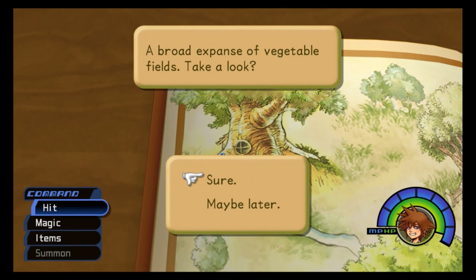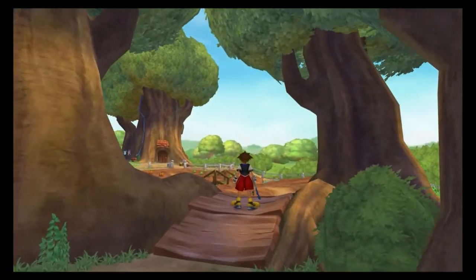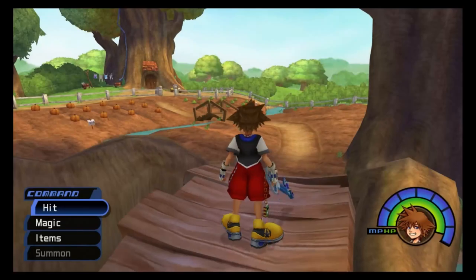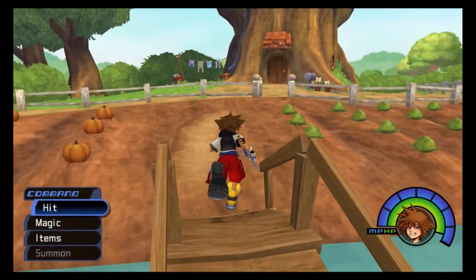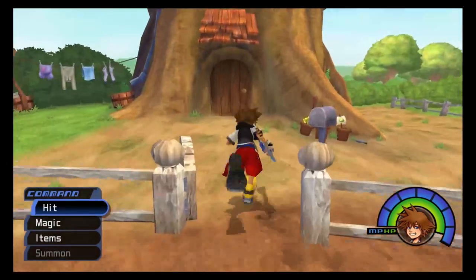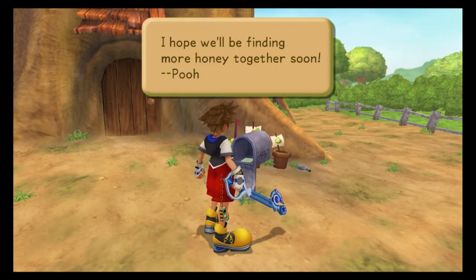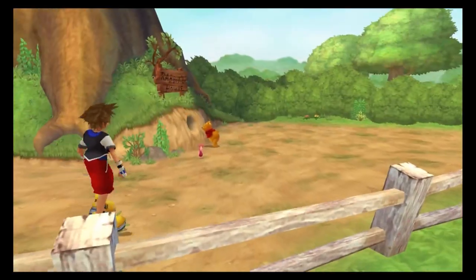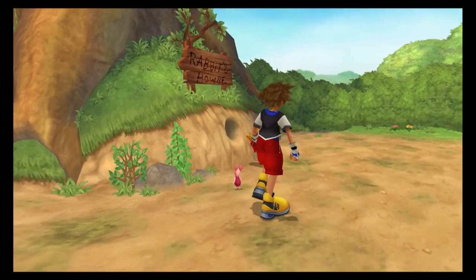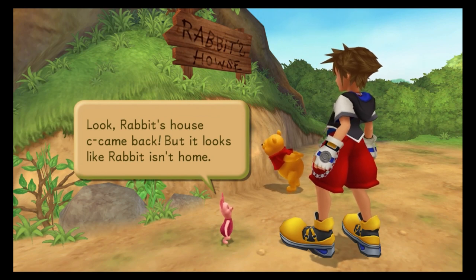A broad expanse of vegetable fields. Take a look. Okay, this has got to be Rabbit, right? I always felt bad for Rabbit — he toiled away every day and everyone just always ruined his stuff. There's litter inside. I hope we'll be finding more honey together soon. Look, Rabbit's house came back. But it looks like Rabbit isn't home.